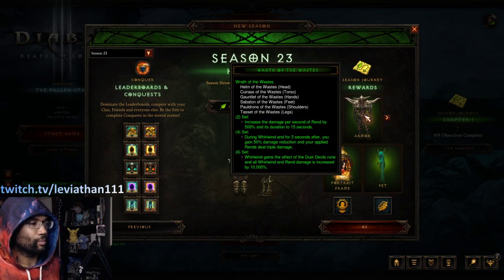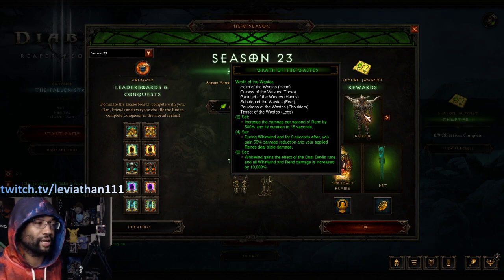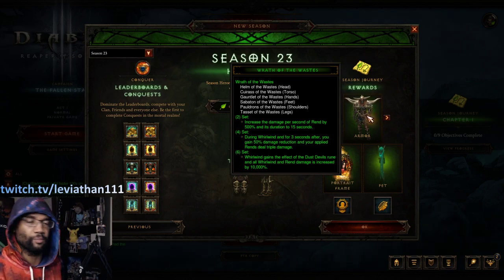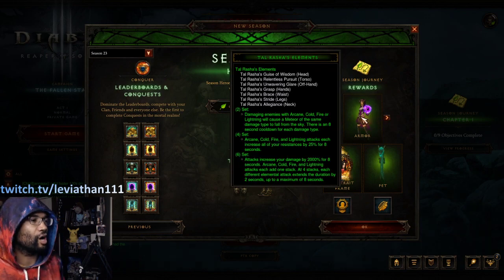Next up, Barbarian is getting Wrath of the Wastes, one of the strongest ways to play the class right now. That's going to be a great start. It doesn't usually take too much to get it going either — a couple of red pieces and you're good to go.